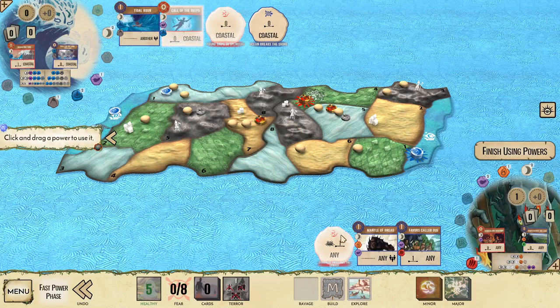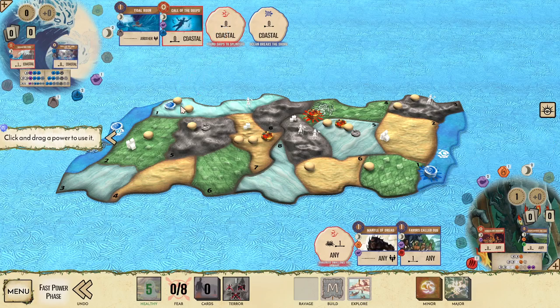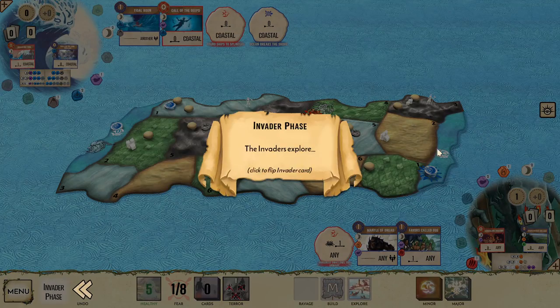Shadows will drag the explorer from land eight into land seven — fairly standard Shadows play. We're just going to be gathering a bunch of Dahan there, setting up a Concealing Shadows play to take out a bunch of buildings and explorers in the counterattack. Ocean is going to use Call of the Deeps to grab that explorer from land five, thus stopping both of the builds on its board — one from Shadow's help and one from its own power. Then Pound Ships to Splinters gets us some fear. Invaders build in the mountains, explore in the jungles, and we go to our slow phase.